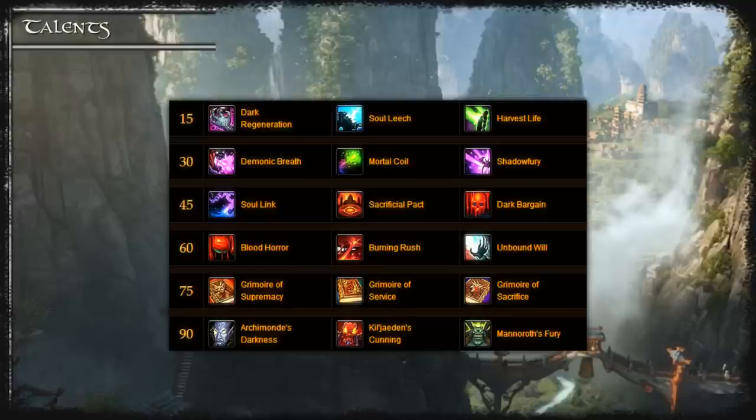The tier 6 talents have been massively redesigned. Archimonde's Vengeance is a fantastic DPS increase since it gives you two charges of Dark Soul. This only gives you one extra Dark Soul over the course of an encounter, however it does allow you to sync your Dark Souls with your trinket procs every time for a significant DPS increase.